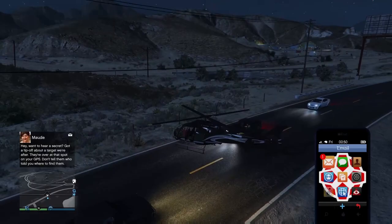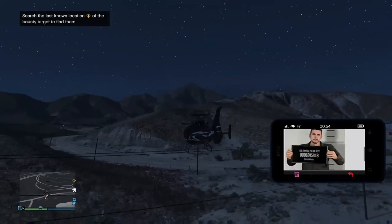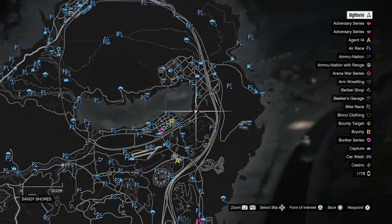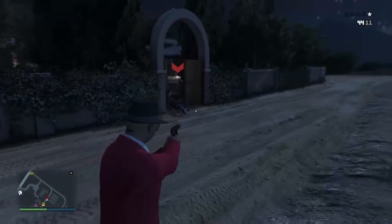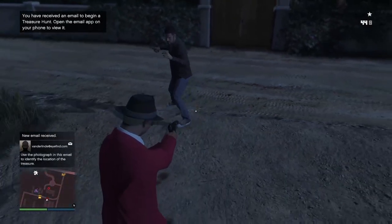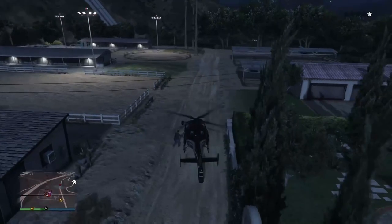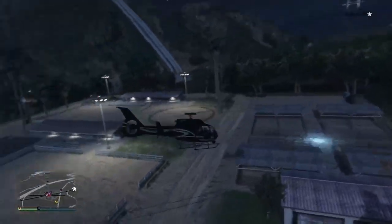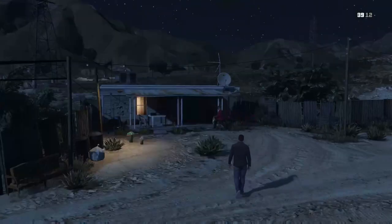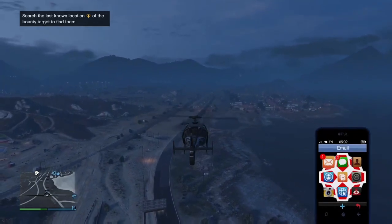For every bounty you get $10,000 — you can see I already got $30,000 going into the fourth bounty. All of this process will take about one hour or less, because you need to wait for the email, find the target, bring the target home, deliver it, and get the $10,000. Repeat this five times.